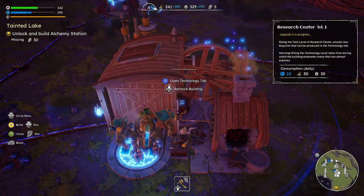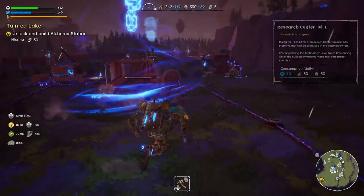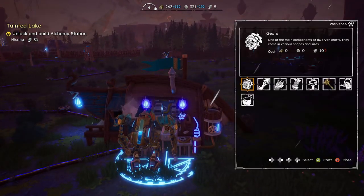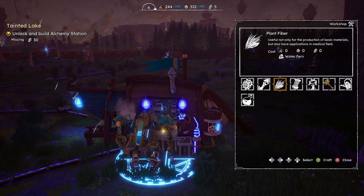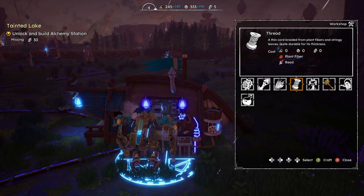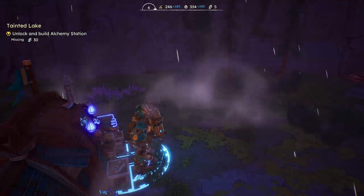Upgrade this to the next level — you have to let it upgrade. While it's upgrading, anything else I can build over here yet? Oh, we can make thread now — that's something we couldn't do before. Now we can if we can find plant fiber — we have that. We'll need the watering can, so I'm going to need more of this stuff.